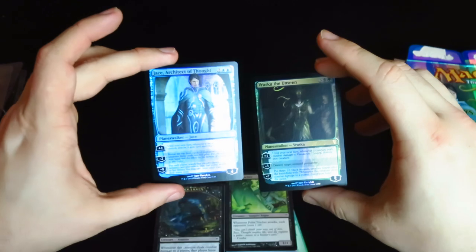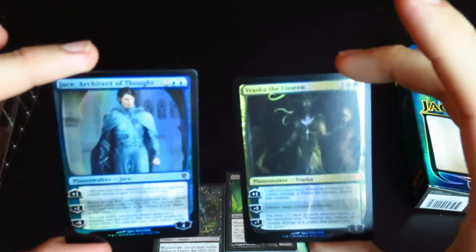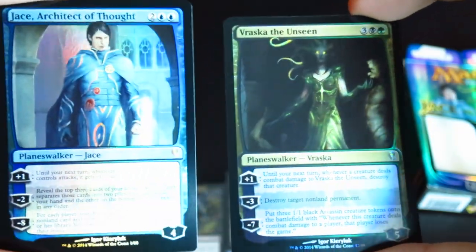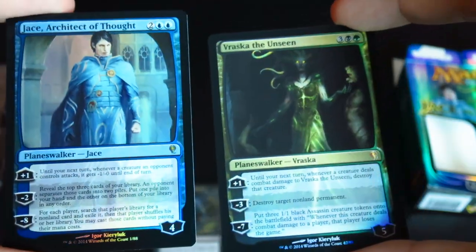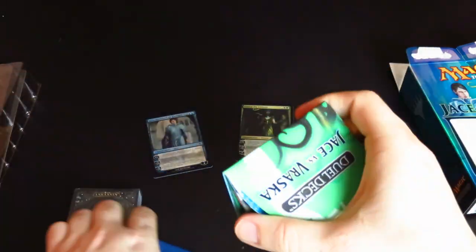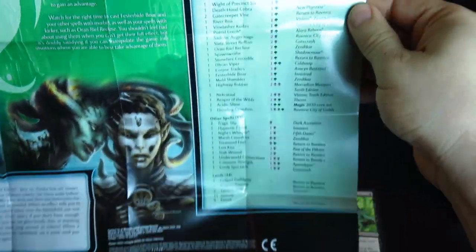We've got the two foil cards. Let's see if we can get a nice close-up on those. I like the Vraska there. We've got an explanation for each of the decks — it goes over the deck list and all the stuff in it.